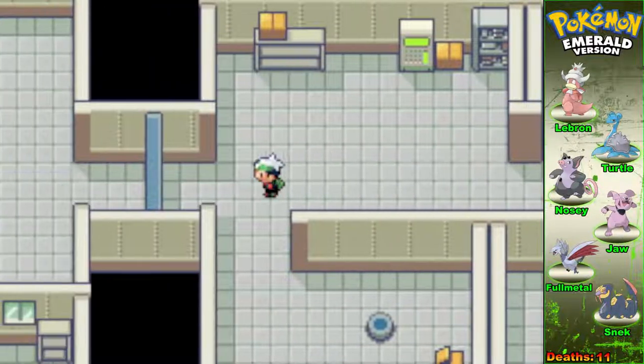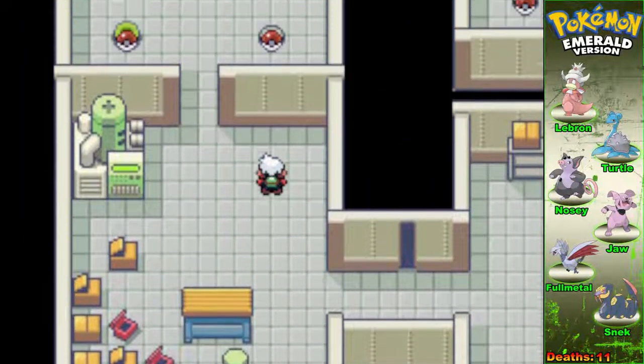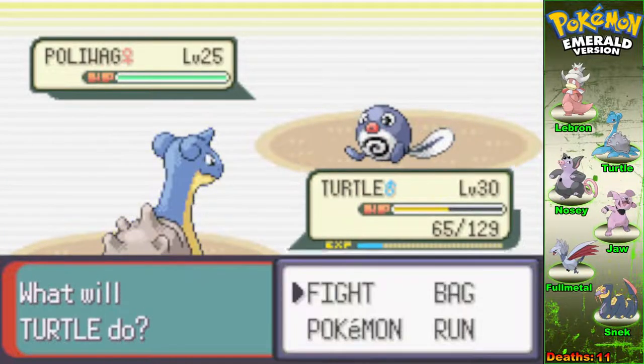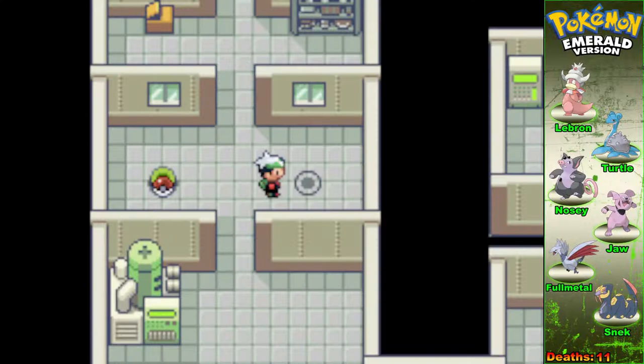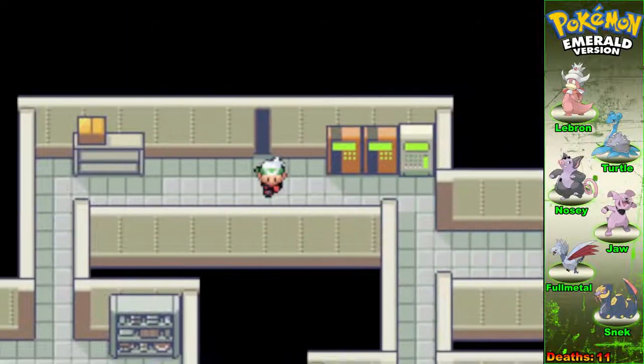The problem is I'm so water heavy that both of my water types would have to die for me to make use of Renekton. There's another static encounter — it's a Poliwag. So another water type. Surf didn't kill it, but it had a Sitrus Berry. I shouldn't have done that. Well, we lost it. Nothing new for me — I always lose encounters.